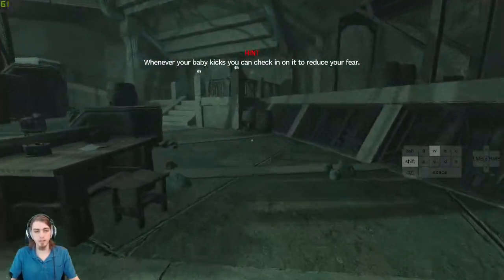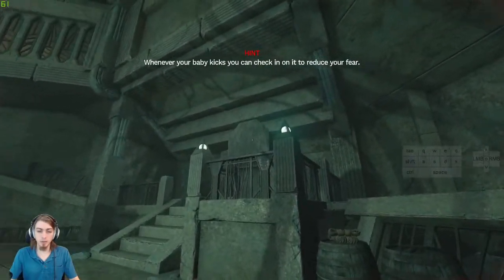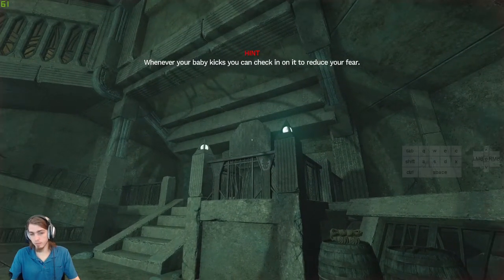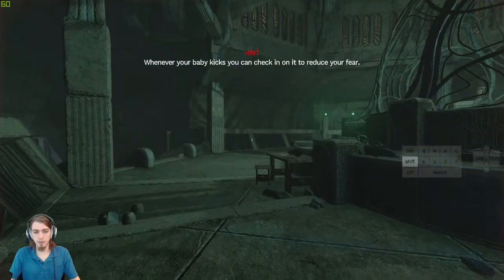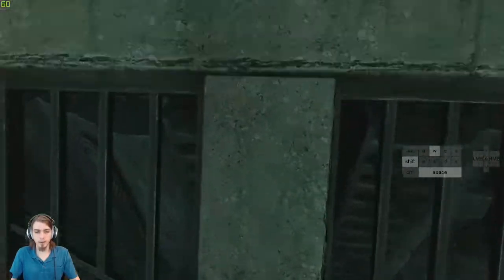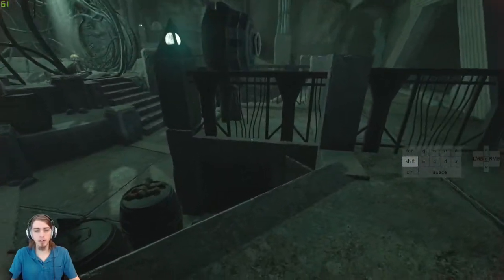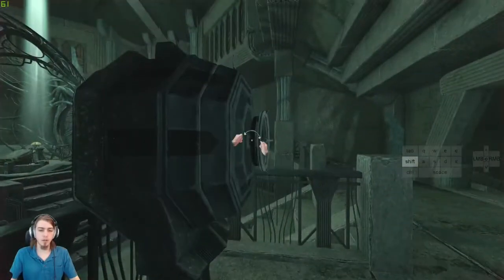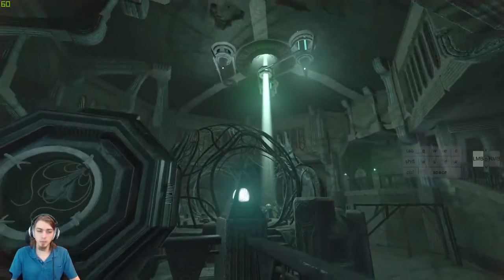We're heading towards the rotating thing. You can either go up the left side, or you can do something similar by coming here and just hopping up. I was a little too close. You hop over onto this ledge and grab it through the wall. You can also hop on some of the props if you want.